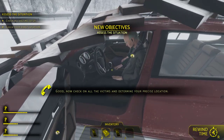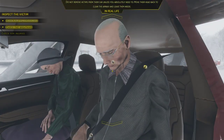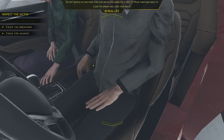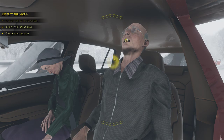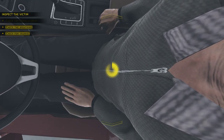Check breathing — you have to take the seatbelt off first, remember that, and then you can check the breathing. Some of these interactions you have to click and hold. Checking breathing — she is breathing. Very good.